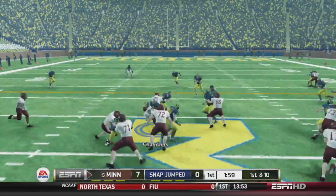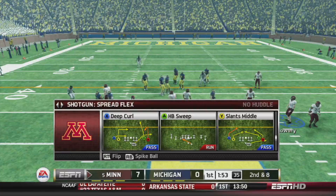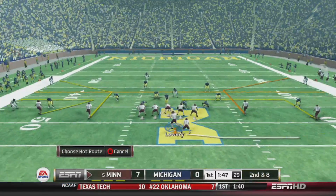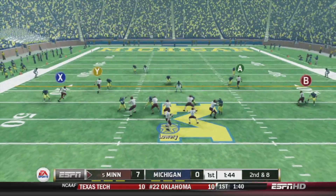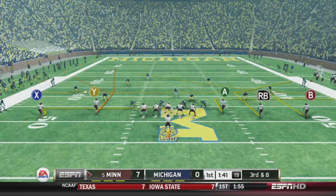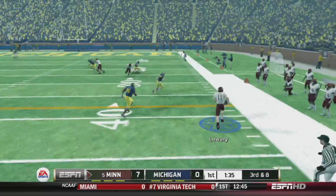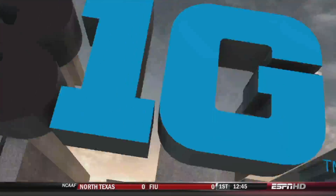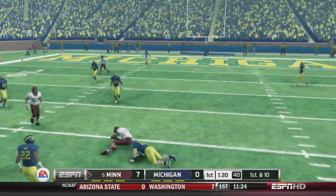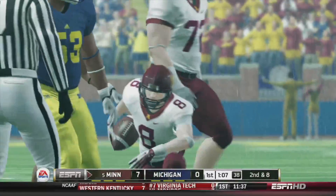First and 10 from the 49, handoff Chambers picks up two. He just can't outrun anybody — he has like 87-88 speed but he doesn't outrun anybody, I don't know why. Second and eight, got Dave Johnson on the outside — almost picked off. Third and eight, nothing's open, I try to scramble with Lowry and we just pick it up for the first down.